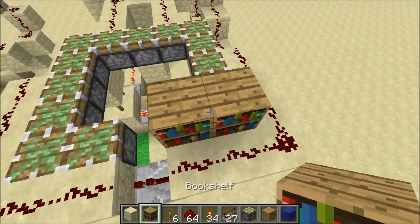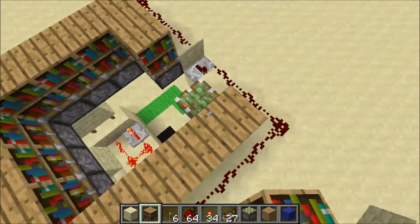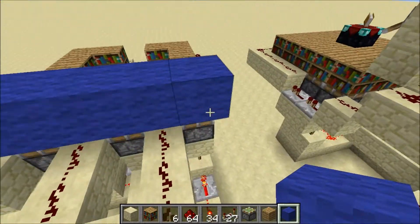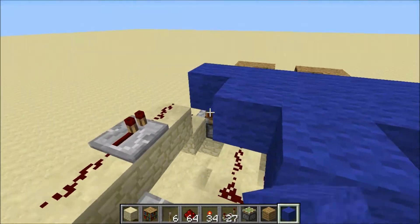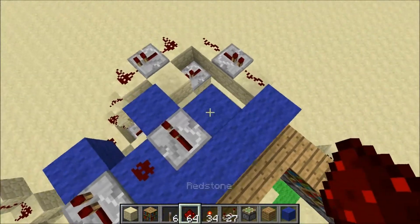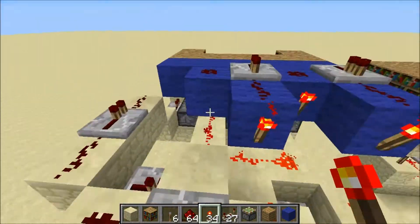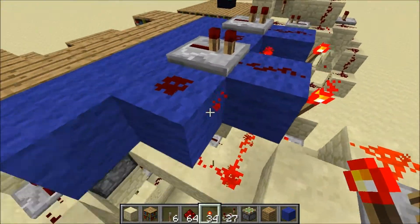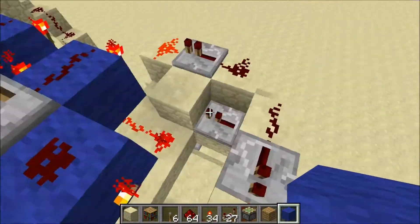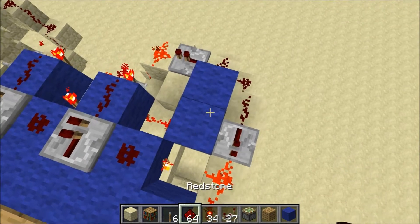Now we can go ahead and place in our bookshelves. And we can start the wall at the back here and we will have this kind of configuration — kind of stagger the blocks. And a repeater there, there, redstone in between them, as well as next to this and in front of those two. And we'll have a torch there, there, there, there, on the side of this one. And then we will need, in this corner here, another block there and redstone like that.